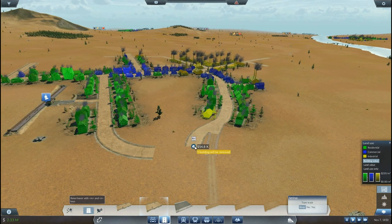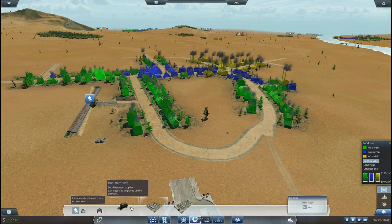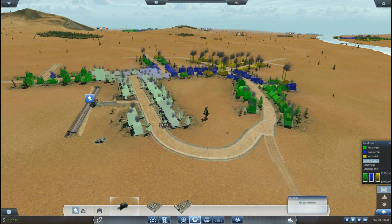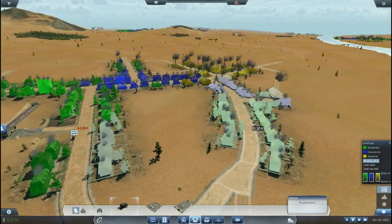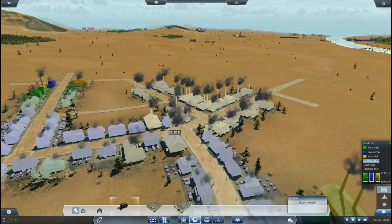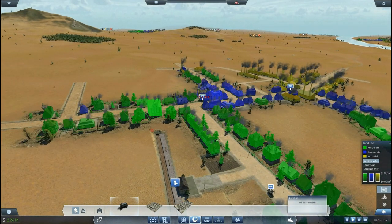Let's see if we can connect it. Okay, so one station here. Second station to catch this residential and commercial area. Then one to be catching industry and commercial. And one to be catching everything from here. As you can see, I'm really taking care of my catchment area, making sure I cover as much as I can.